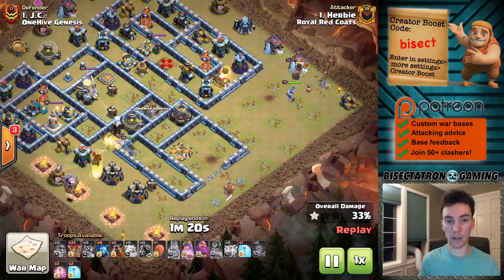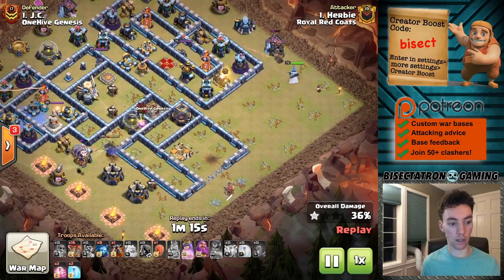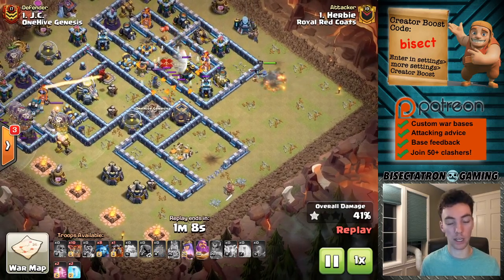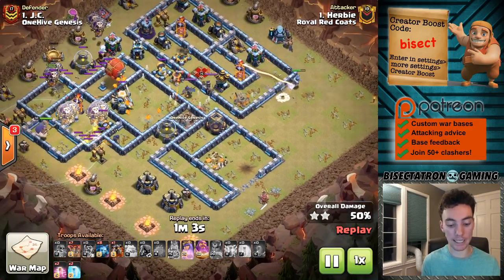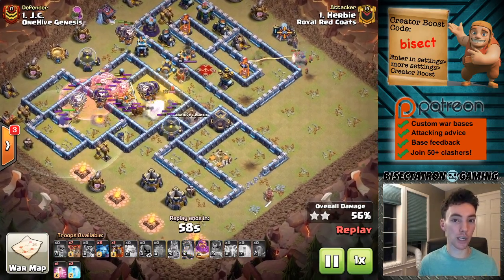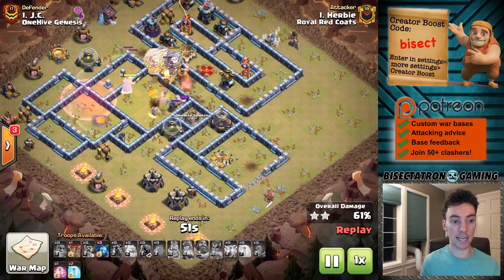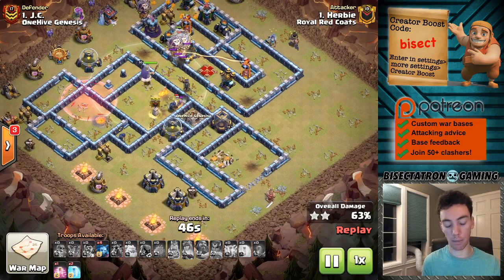Town Hall 13 — you gotta ask yourself, what am I trying to defend against? The heroes are often the star of the show in a lot of these attacks. Level 75 King and Queen, level 50 Warden, level 20 Royal Champion — these are all extremely valuable, high damage troops at the levels they are at Town Hall 13. So headhunters are going to be very important for defending queen charges, sui hero type combinations, and defending against the Royal Champion if she tries to get some good value on one side of your base.